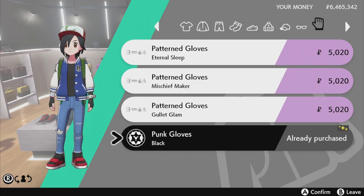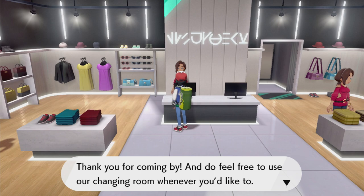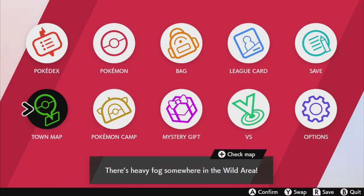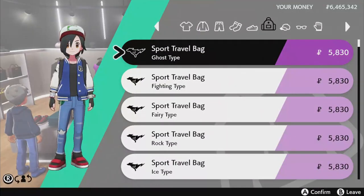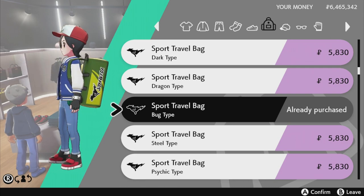For the back slot, we don't really need a bag since Ash doesn't usually wear one — unless you count the earlier seasons where he wore a green bag with green gloves. The green gloves in-game are dark green, not light green, so they don't really work. As an alternative though, there's a sports travel bag — the bug type — available at Wyndon Stadium in Wyndon City.